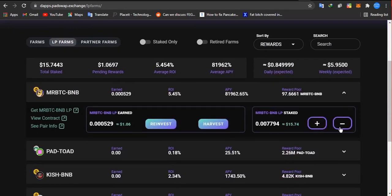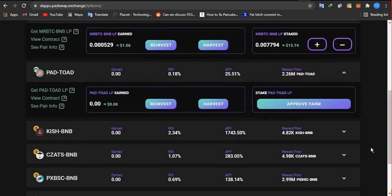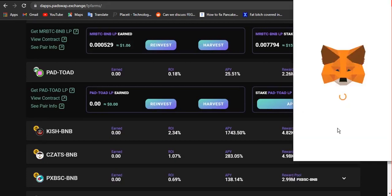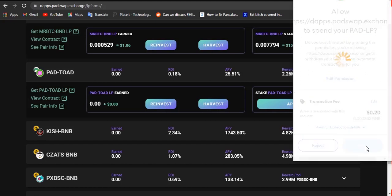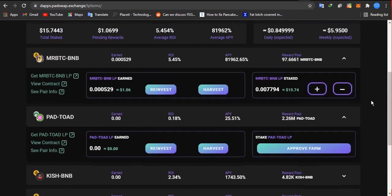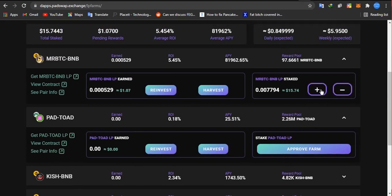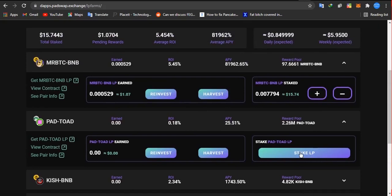Once you see your Mr. BTC pairing, click on that button. Let's take an example — click on the profile option. It will ask you to pay a transaction fee; click confirm. Once the transaction is confirmed, it will show you an approval status. I'm waiting for this to be approved so it can show the supply button. Once you click approve, it will show you 'Stake LP.'